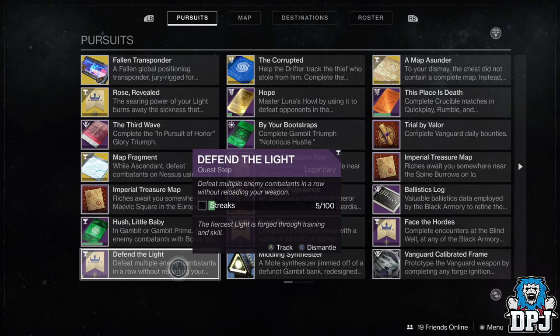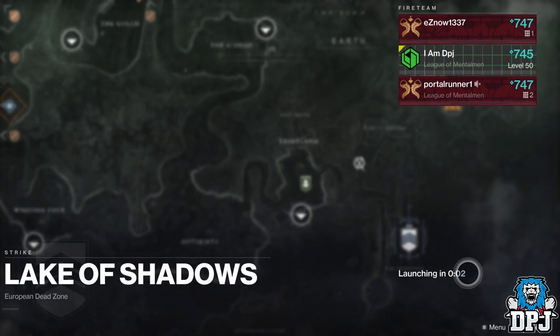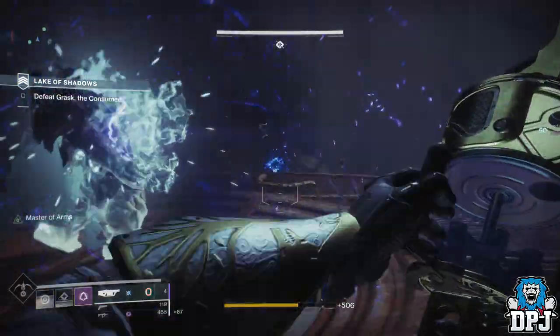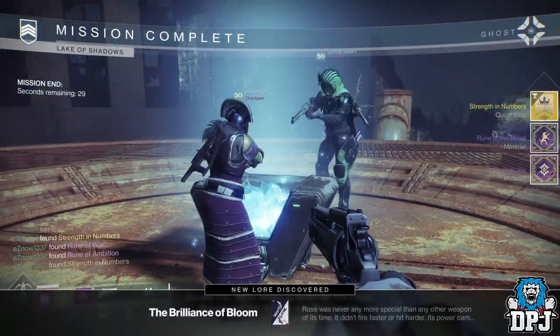Once you have done the three steps and restored the Rose's perks, the next step is to complete activities. Wielding the Rose while completing these activities gives you more progress. Me and my teammates just loaded up the Lake of Shadows Strike on the EDZ — you can literally get through this in about 5 minutes, even quicker, and it gives you 12% a time, meaning you'll get this done in absolutely no time.